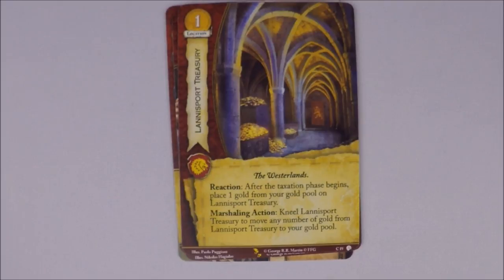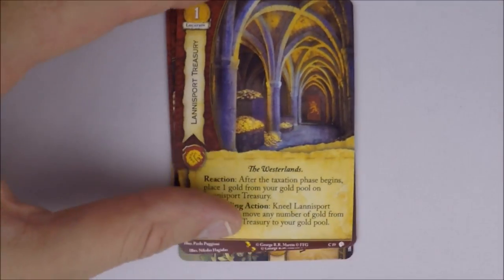There's a Lannister location — Lannisport Treasury, the Westerlands, one gold, non-unique. After taxation begins, place one gold from your gold pool on Lannisport Treasury. Then, marshalling action: kneel Lannisport Treasury to move any number of gold from it back to your gold pool. So when taxation begins and before you lose excess gold, you can store one gold each round — then retrieve it whenever you need it during marshalling. It's a slow ongoing economy plan, but you can save it up for when you need it.